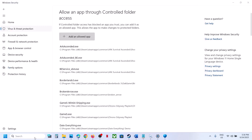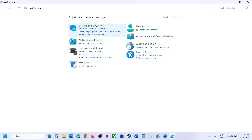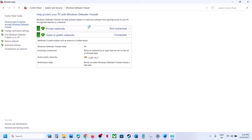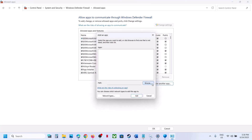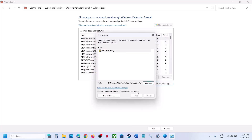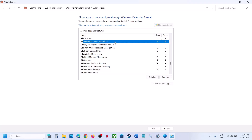Now type in 'Control Panel' in the Windows search box. Go to Control Panel, then System and Security, then Windows Defender Firewall. Click on 'Allow an app or feature through Windows Defender Firewall,' click on Change Settings, click on 'Allow another app,' click Browse, go to the game installation folder, select the game exe file, click Open, then click Add.